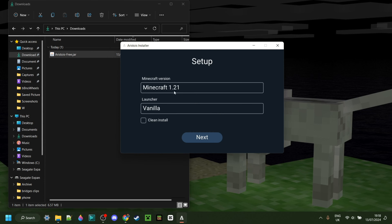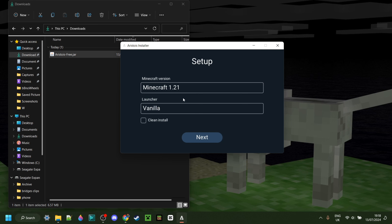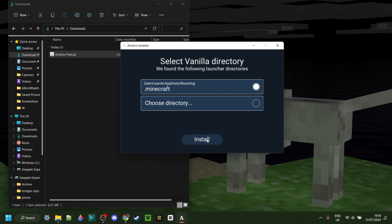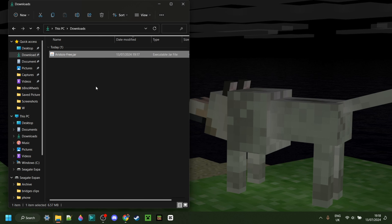You can click on Continue, choose your Minecraft version — which in this case is going to be 1.21 — then go to Next and click on Install. The install process happens very, very quickly, and it's already done.